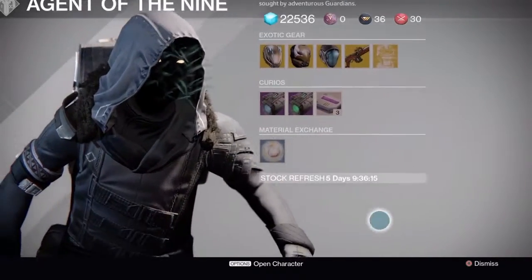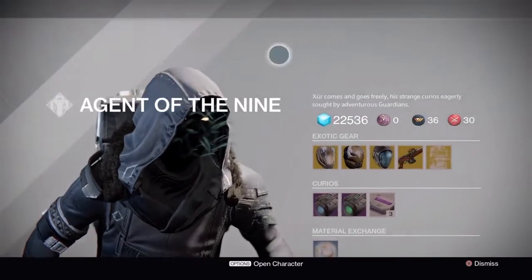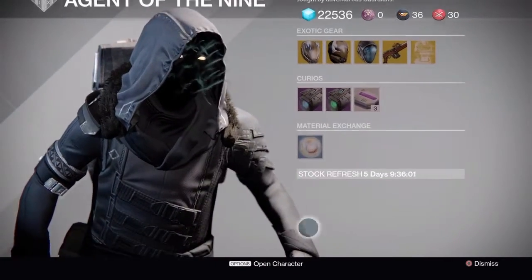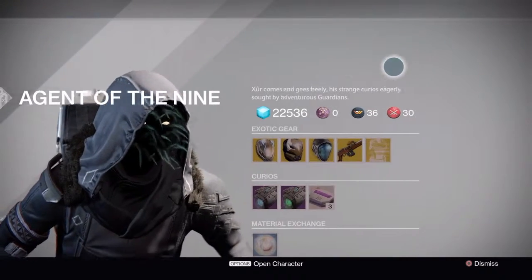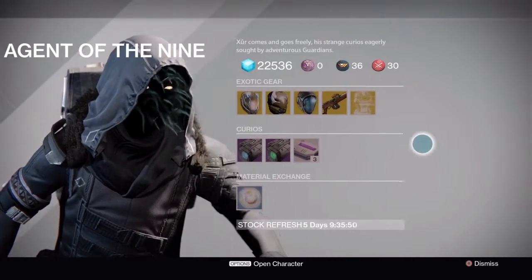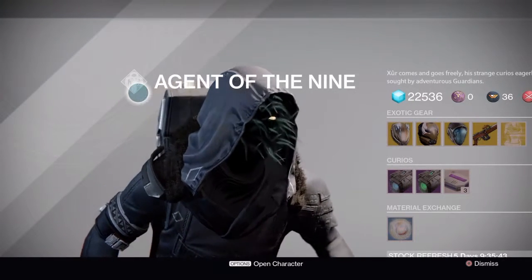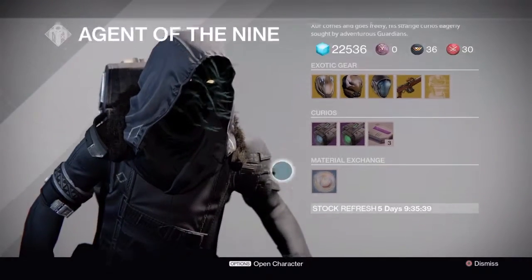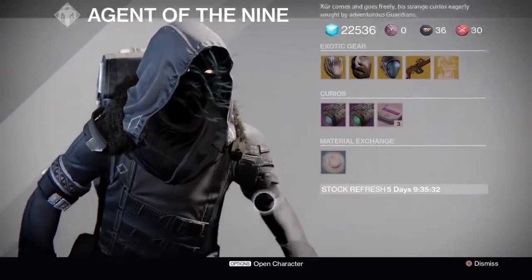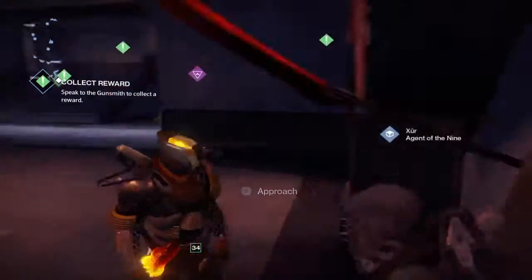That's about it — that's what Xur is selling this week. I'm not buying anything from him right now, just showing you guys what he has. I was really hoping he would have something cool like an exotic ghost or something new you could actually purchase — hopefully he'll sell something like that in the future. This has been Chronic Sonic and this is Where in the World is Xur, Episode 13. If you liked this video hit that like button, comment below with what you'd want Xur to sell, and I'll be back next week. Take it easy guys!